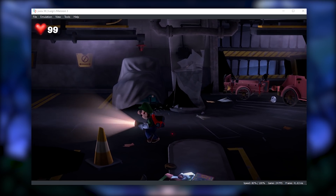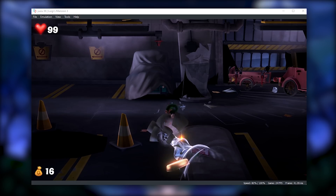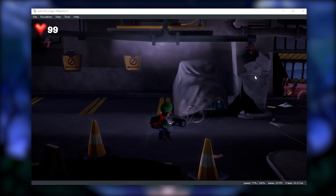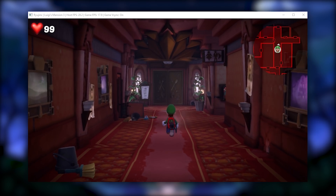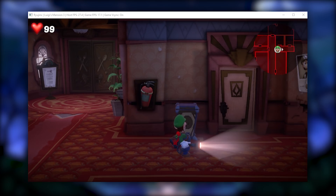Now that we've taken a look at Yuzu, let's jump over to Ryujinx and take a look at how this game is looking, running, and how it is from a playability standpoint. Here we are in Luigi's Mansion 3 on Ryujinx, where it is actually rendering quite a bit better than it currently is on Yuzu.